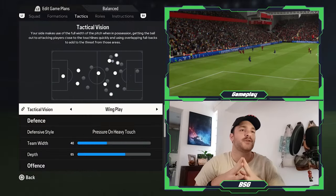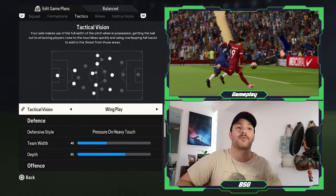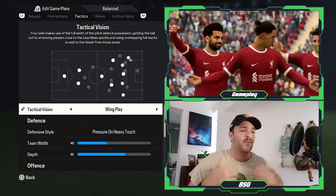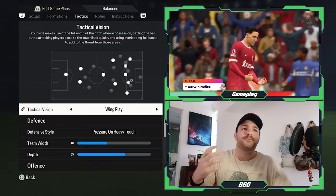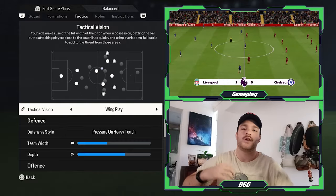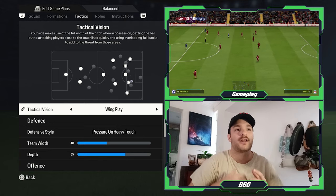Moving on to the tactics, the tactical vision that I've set is wing play. Not always looking to work the ball into those wider channels as much, but a lot of their good attacking output came from the likes of Dirk Kuyt, Ryan Babel, Risse, and obviously their bombing-on fullbacks — Arbeloa on one side. They had very good attacking output on either flank. The reason I've gone with wing play is it allows for that pragmatic style of play, whether you want to switch up your defensive style or your attacking output. If you need players in behind, you can switch that. That's pretty much what describes how Rafa Benitez tried to set out his sides — having a very structured game plan but allowing them to adapt in the game.